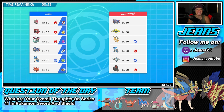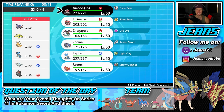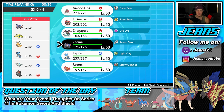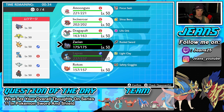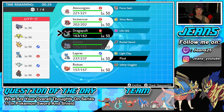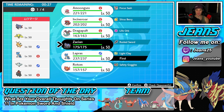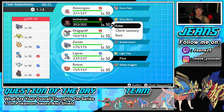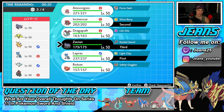Hopping into battle one, going up against a Zacian team alongside Steam Engine Coalossal, probably rocking Weakness Policy. He also has Regieleki, Dragonite, Lapras, and Togekiss — so cool seeing all these Pokémon back. I could see him leading Rotom or Coalossal. I'm going to lead Lapras alongside Incineroar, and bring Zacian in the back.